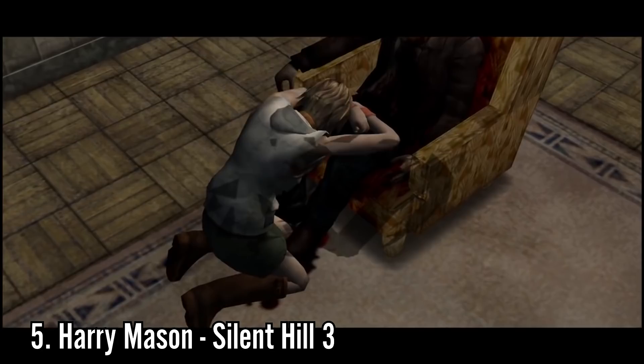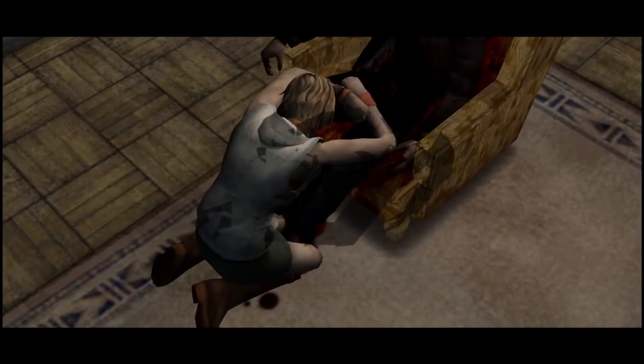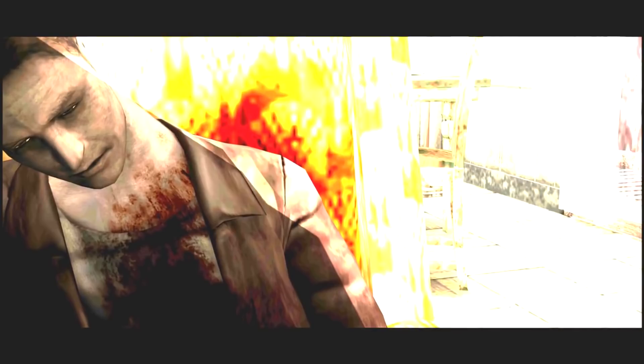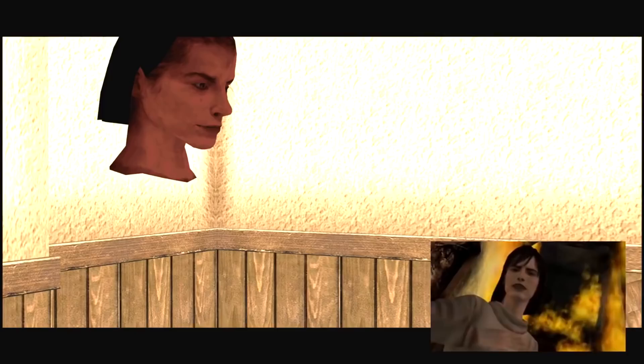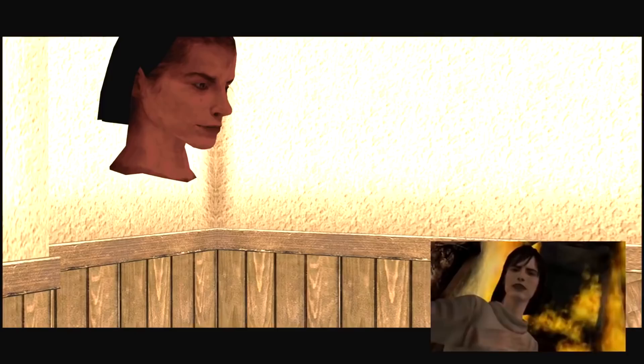Number 5: Silent Hill 3, specifically Harry Mason. Harry Mason is one of those characters that remains completely off-screen the entire time. There is a pivotal moment within the game that features Harry's model, but once again his face is not shown. However, if you move the camera up, his face does exist — unfortunately, it's not his own face. It's actually the model for James Sunderland from Silent Hill 2. James isn't the only Silent Hill 2 character to make a cameo in Silent Hill 3 that can only be seen through technical manipulation — check the link in the video description for more on that.